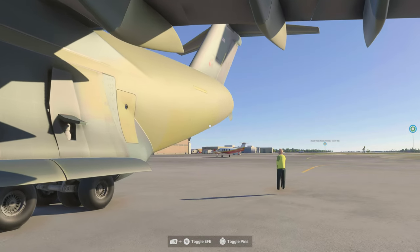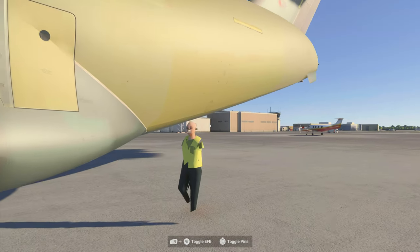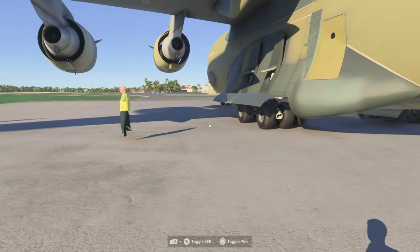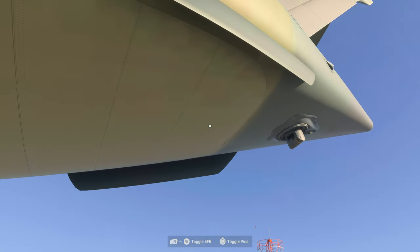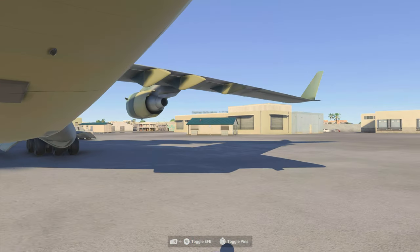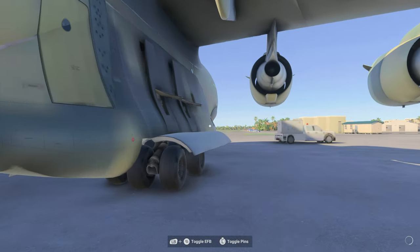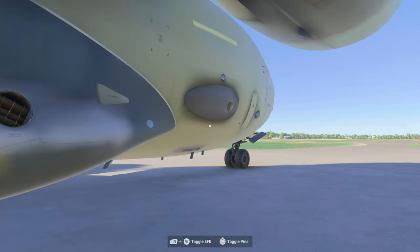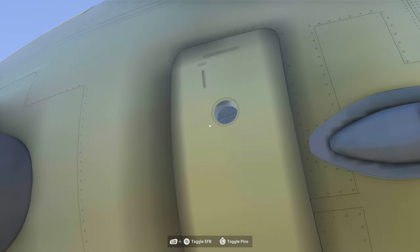This is going to be an issue with cloud-based gaming, especially since the aircraft are essentially the main spotlight of the game. Yes, ground textures, trees, and buildings may not be rendered in — which is fine because technically we're always going to be in the sky. But when the main focus of the game shows up like this, it's a terrible experience.